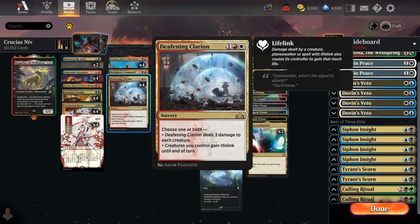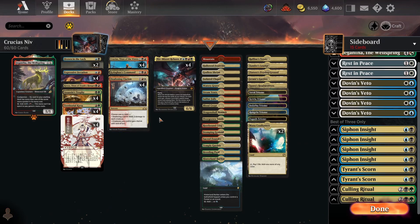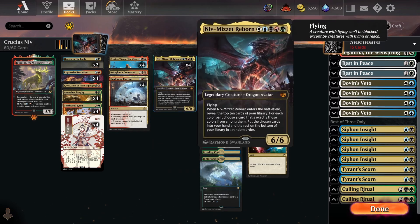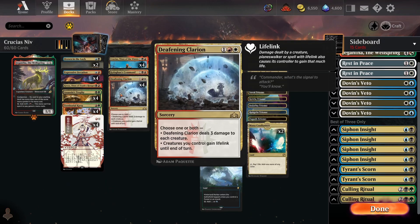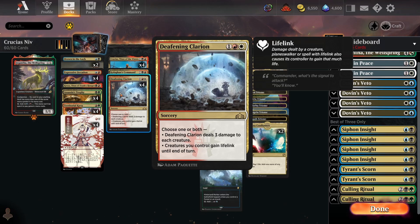At the three-drop slot we've also got four copies of Deafening Clarion. All of the interaction in the deck is single target removal, which can leave you very vulnerable to go-wide aggro decks like Humans, Elves, Merfolk, and Goblins, so having four Clarion maximises your chances of stabilising in those match-ups. In this build, because we have Crucius, it's important to run slightly more three-drops so we can consistently go turn three Crucius and pitch a three-drop to tutor the Niv. The issue with running four Clarion in the past is it can be awkward against control and combo decks, but because we have Crucius and Kavu to discard it if it's not good, that's not really much of an issue.